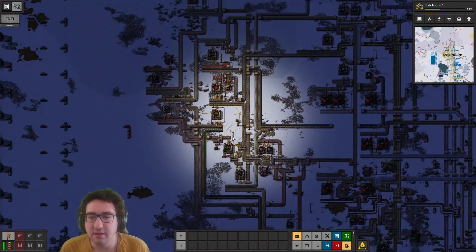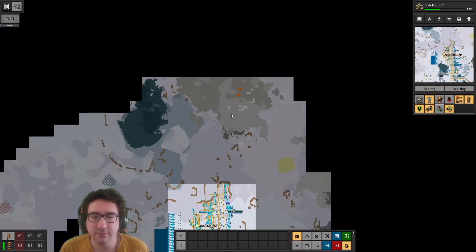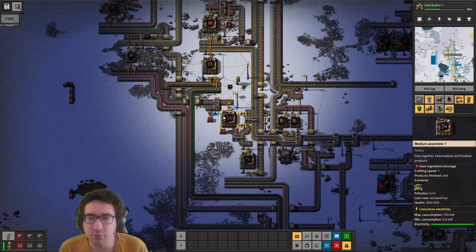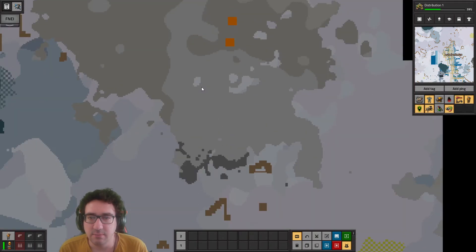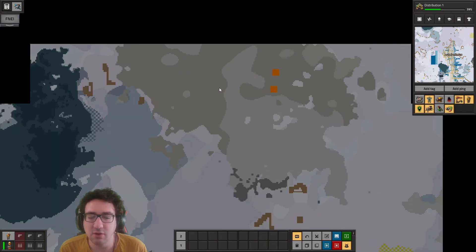The main thing I'd need to prepare for trains is an overflow strategy. I'm going to steal some blueprints from a playthrough I did with friends. I think we can go two ways: either with a global circuitry network...